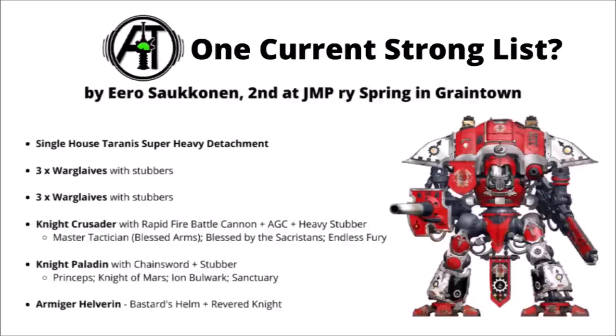Basically this thing puts out an enormous amount of shots at range, loads of mortal wounds on sixes. Then there's a Knight Paladin standing next to it, giving big re-rolls — re-roll ones to hit and wound — with a combination of Princeps and the Paladin's own re-rolls. You could even target the Crusader with an extra stratagem to get even more mortal wounds on sixes, which can be pretty devastating. The Knight Paladin is armed with a Chainsword and Stubber, takes the Tyrannus Knight of Mars Warlord trait, plus Iron Bulwark and Sanctuary, giving him a four-plus invulnerable save at range and melee, making it really quite tough. Overall it's a very strong-looking list — a whole bunch of obsec Armigers holding down objectives, the whole list quite tough to take out with the Tyrannus Feel No Pain and Mechanicus healing. It's far from the only way to play Knights, though — you can certainly go down the avenue of Freeblade Lances or one of the Questoris Imperialis households.